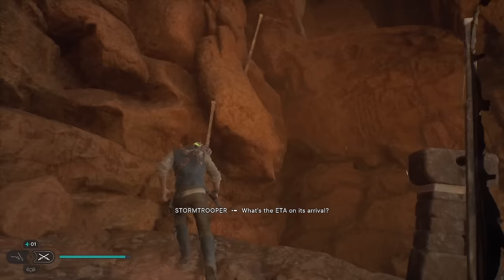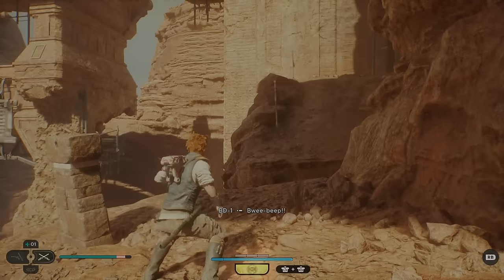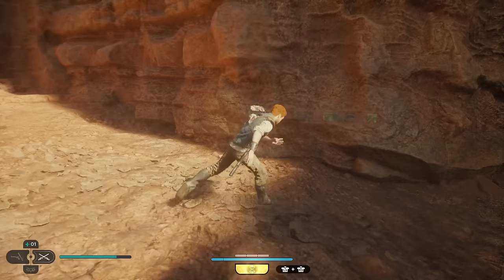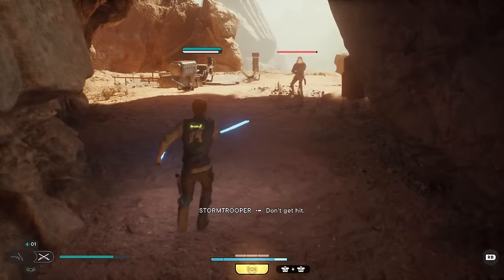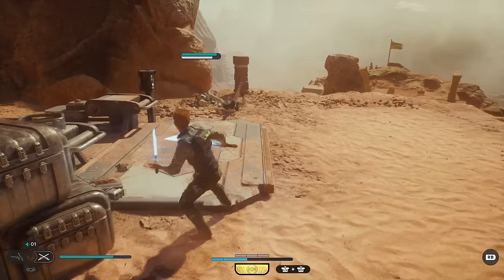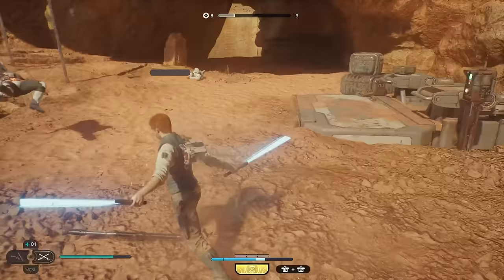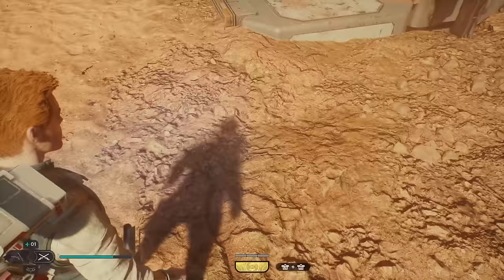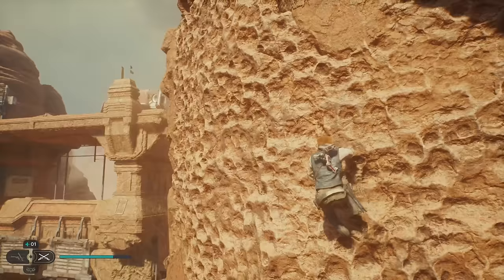I'm going to look at the map before we go up there — somehow we're supposed to jump up this. That was extremely confusing — I didn't know it was going to boost me up like that. But the map says this is where I go. Check it out — the bridge to the Pilgrim Sanctuary.